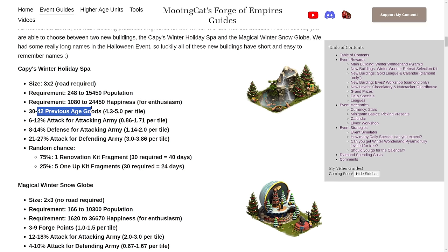The Holiday Spa gives quite a decent amount of previous age goods — especially considering the size — up to 42, which is 5 per tile. It gives quite a nice amount of both attack and defense for attacking army: a combined 3.71 at the highest age, which is definitely not bad. It also gives some attack for defending army, which is quite nice if you play Guild Expedition. It also has a random chance of giving a Renovation Kit fragment or 1-Up Kit fragment. In total, you need 40 days on average per full Renovation Kit, and 24 days per full 1-Up Kit.